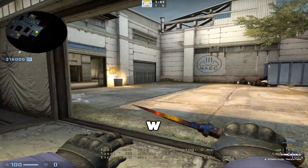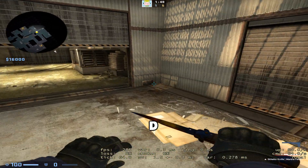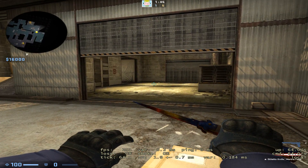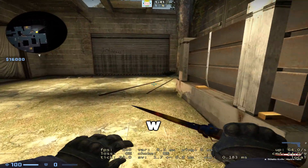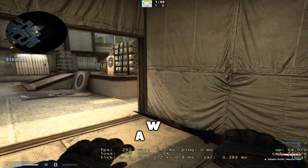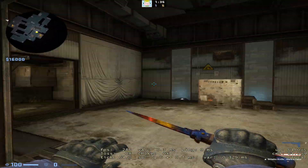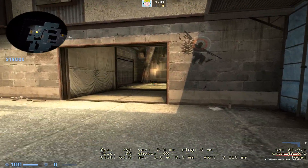What I do is I hold W. Right now I'm holding W, and then I let go of W. I press D when I go to the right, when I strafe to the right with my mouse, and A when I go to the left. So it's W, then A, D, A, D.